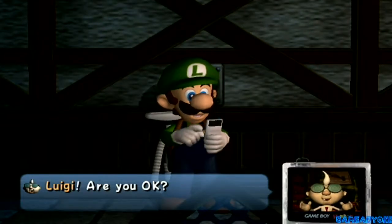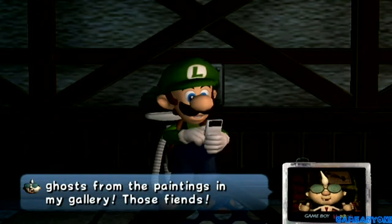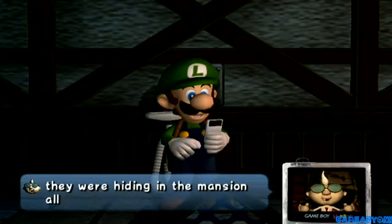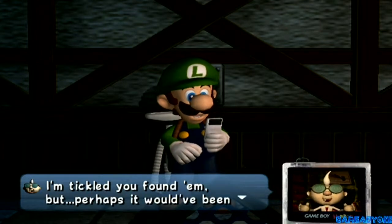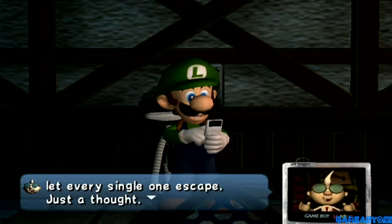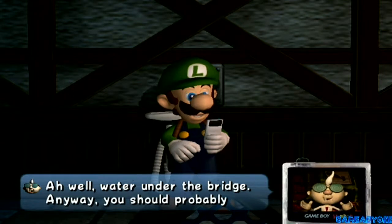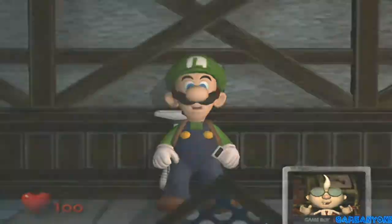Luigi! Are you okay? Professor E. Gadd explains: those were the ones who released all the ghosts from the paintings in my gallery. Those fiends! I wondered where King Boo and his gang had gone — so they were hiding in the mansion all along. Thanks for flushing them out, Luigi. I'm tickled you found them, but perhaps it would've been better if you hadn't. Well, let every single one escape — sorry, I was kinda terrified. Just a thought. Ah well, water under the bridge. Anyway, you should probably come back to the lab. We're coming back.